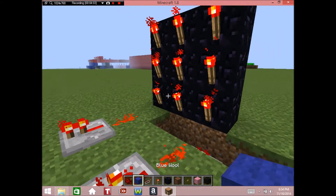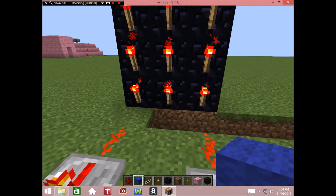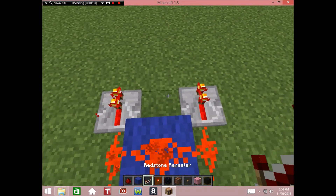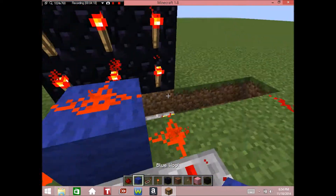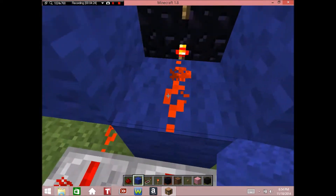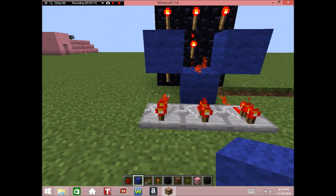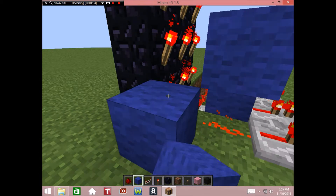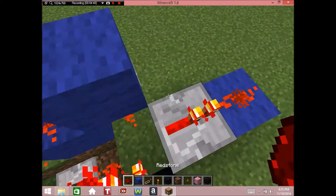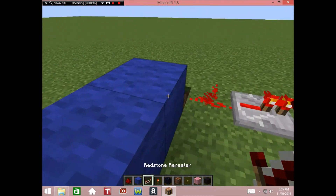Now we're going to do our second row. Start with the middle one - come out one, place some redstone and a repeater. You see how these are connected - we do not want that, so just place two blocks right there so they are now three separate paths. You can't have those connected otherwise it won't work. That's the middle torch done. Now for the sides: come out two from each torch, place a repeater on the first block and redstone on the second.